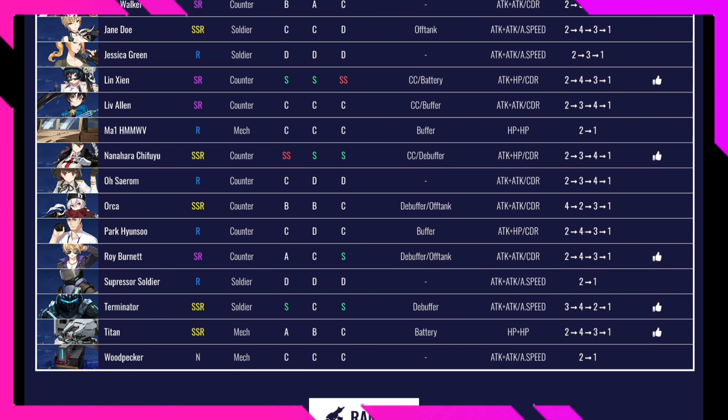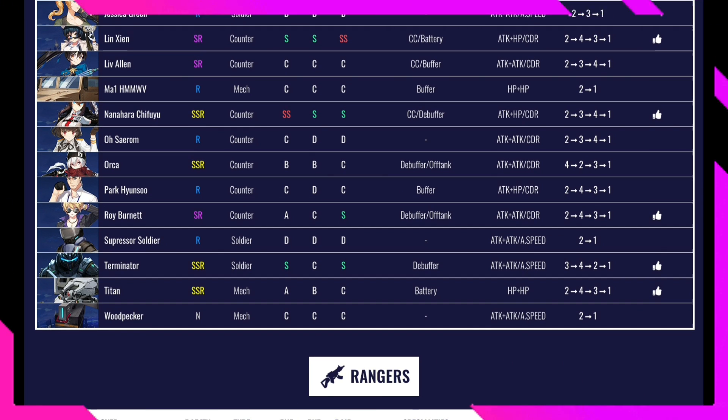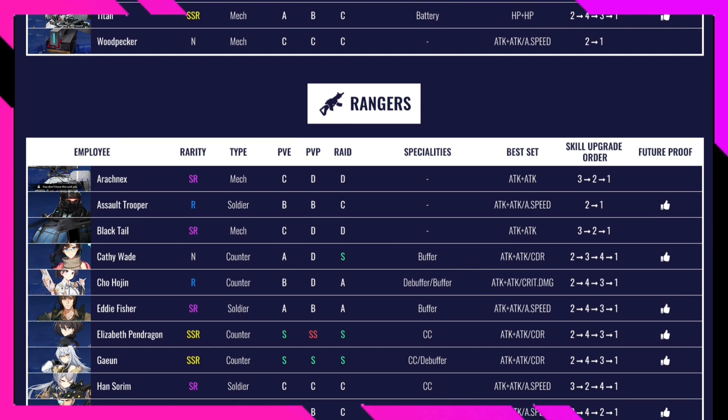Roy Bennett is rated A in PvE, C in PvP, and S in Raid — very good for raid. He's an off tank. Terminator is rated S in PvE, C in PvP, and S in Raid — actually better than Stronghold. He's a debuffer. Best gear is attack or attack speed. He's a soldier unit surprisingly. Titan is rated A in PvE, B in PvP, and C in Raid — I might grab him from a ticket so I don't regret it later.